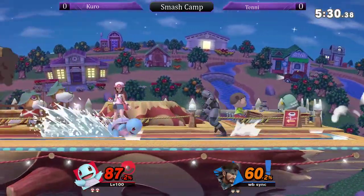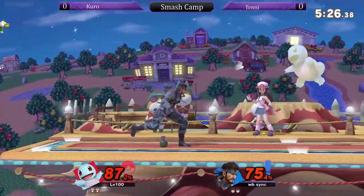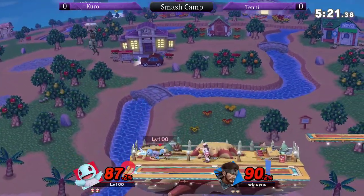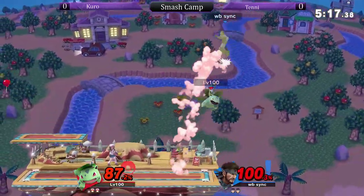We used to say in Brawl, if Squirtle was a character by himself, he would be very good. Pokemon Trainer is really cool because you can actually substitute to avoid getting hit, and use it kind of like an air dodge without any kind of punishment at all. Yeah, it's like a second air dodge.